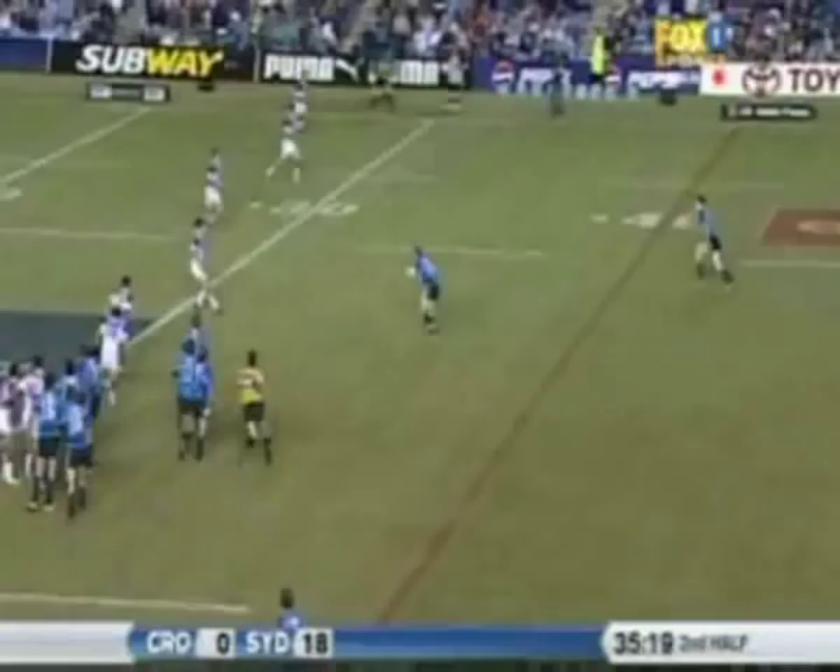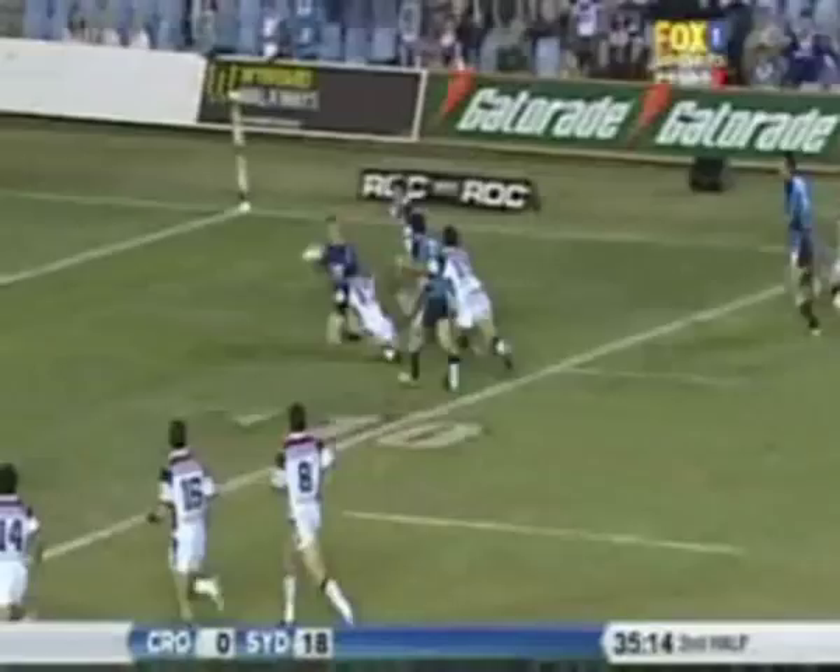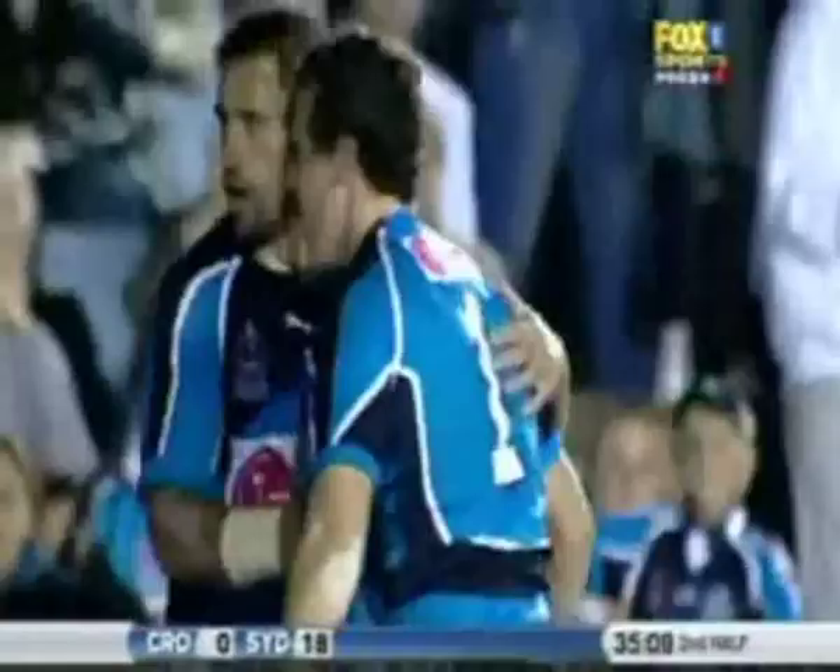Plenty of talk and plenty of orders from Sean Hampstead there. He had to, as Adam Dykes splits them. Harrison is there. It is a try to the Sharks — their first of the night. A good quick play.